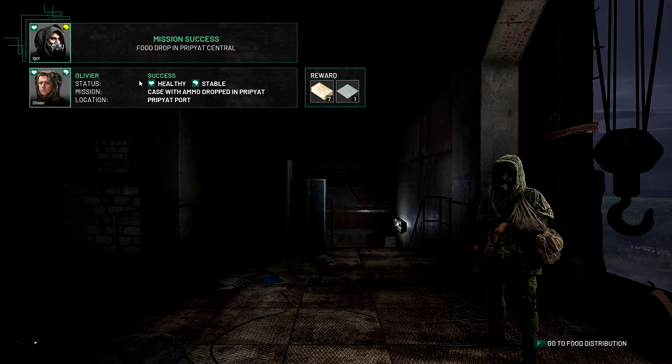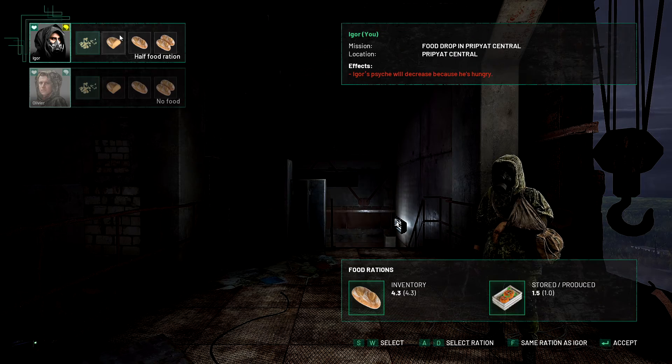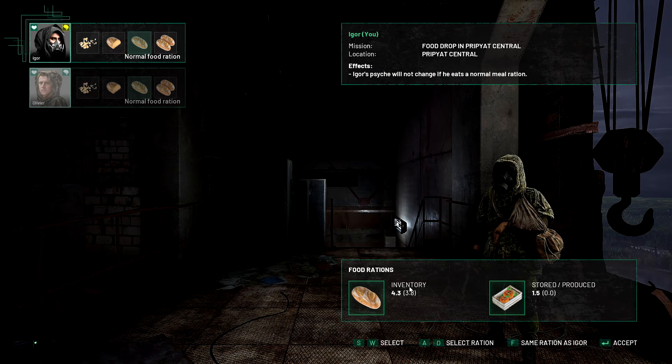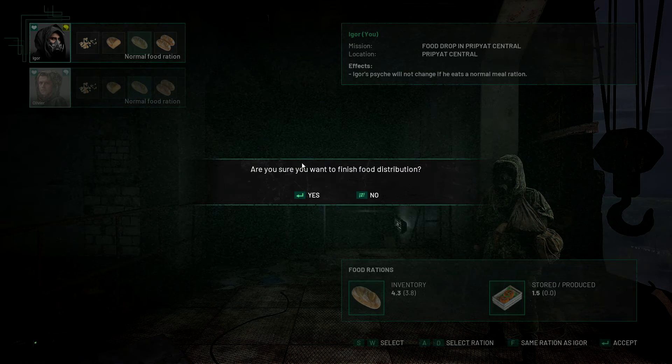You got more ammo! You absolute legend. I'll have a normal food ration, same as Igor. So you've got 3.8 of those left, we got 1.5. Very good. Accept. Let's go.